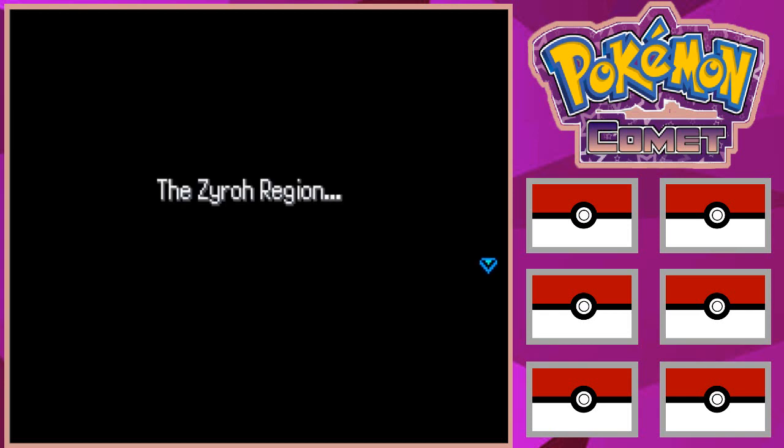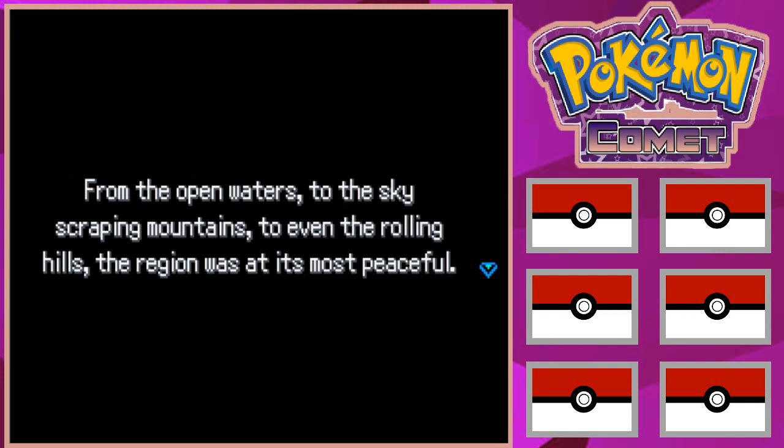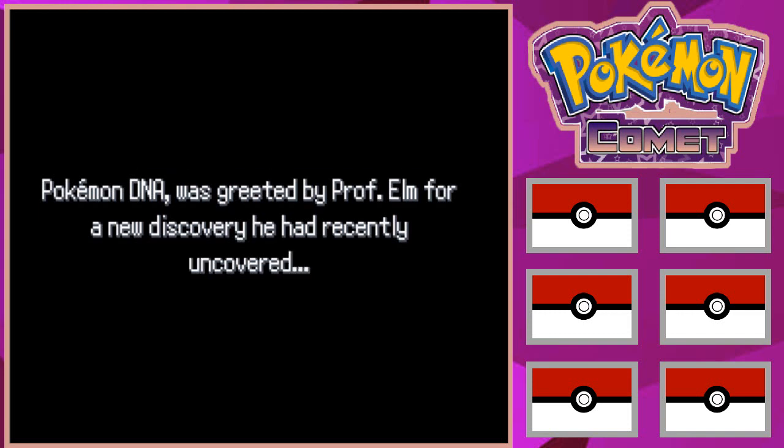The Zero Region: a vast area where people and Pokemon live in harmony and unison. From the open waters to the skyscraping mountains to the rolling hills, the region was at its most powerful. Professor Coastal — head researcher on Pokemon DNA — was greeted by Professor Elm for a new discovery he had recently uncovered.